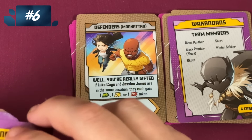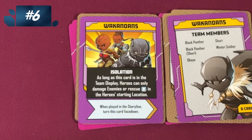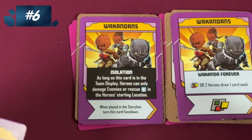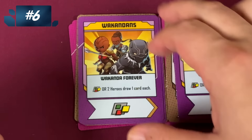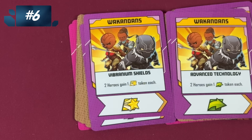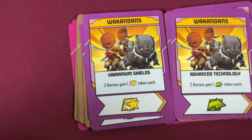Then we have the Wakandans. Here, isolation: heroes can only damage enemies or rescue things in their starting location. So again, this is one of those cards that's so bad — when you get it, you've got to flip it over fast. But there's a wild on the bottom, and you also get a wild or two heroes draw a card each, and there are two of those. There's also one for attacking. These cards are amazing — they're so good. The Wakandans are great, but there are still five teams I like better.